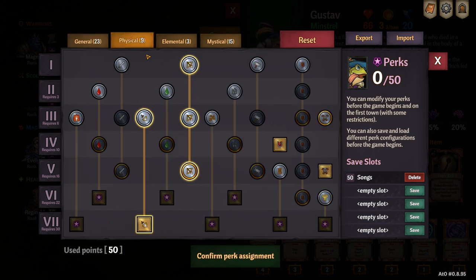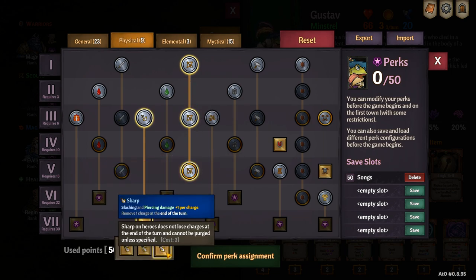On the physical tab, I like to maximize the slashing damage and make sure that the piercing does not disappear at the end of each turn. This is so that I can keep stacking piercing, which I'll go into more detail on in the build section.